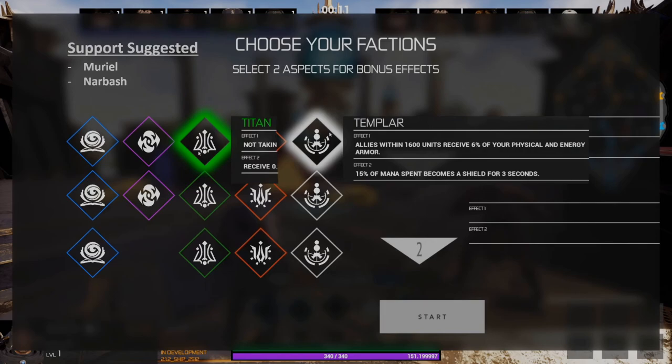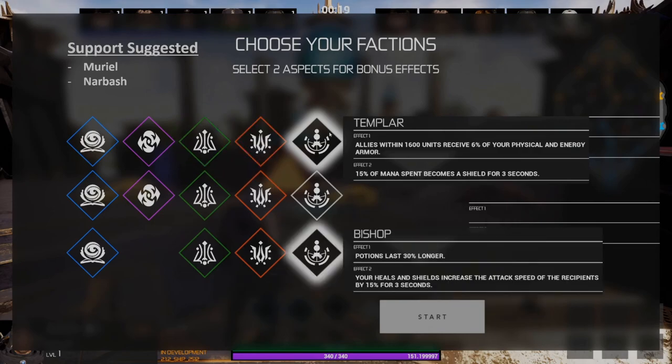As a support, you should take Titan and Templar — these are both going to help you and your carry stay in lane for longer periods of time. The second option is to take Templar and Bishop — Bishop is going to extend your potions and allow your heals to give your carry additional attack speed.